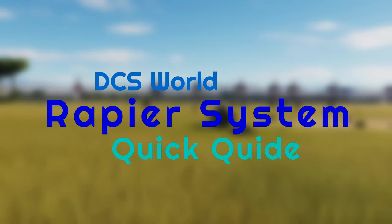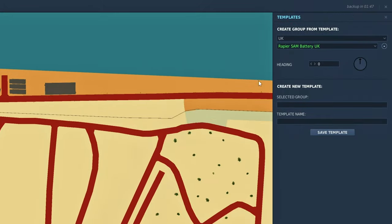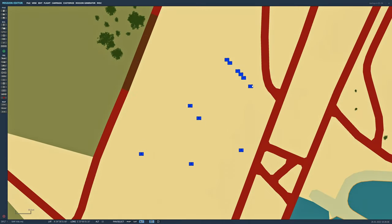Welcome to this quick guide for the Rapier in DCS World. For the Rapier you can either place the units individually or we can use the template. It's under the UK and there it is at the bottom — the Rapier battery. We place it down and you see we have a bunch of auxiliary units.